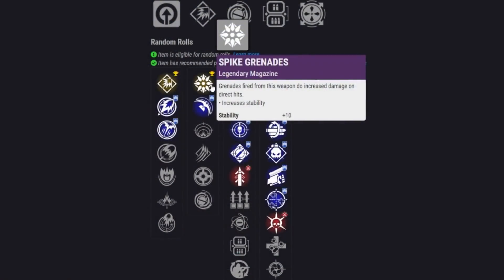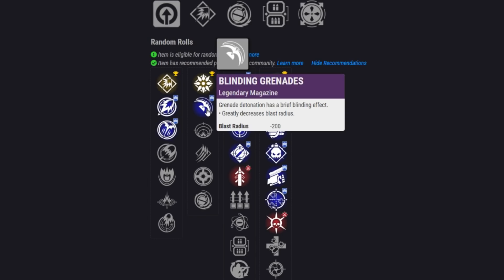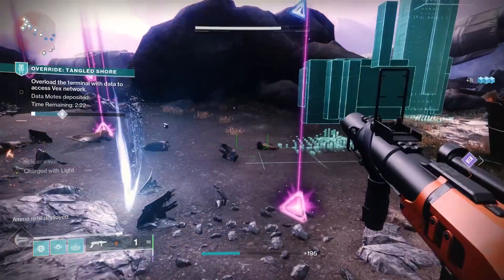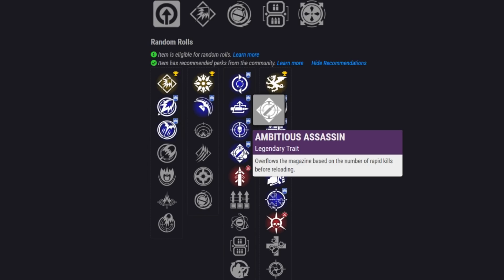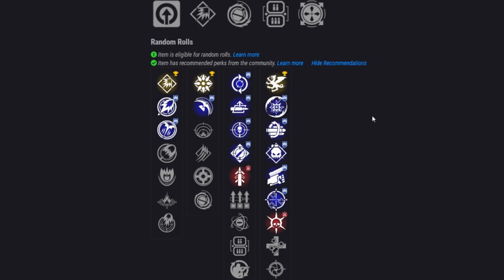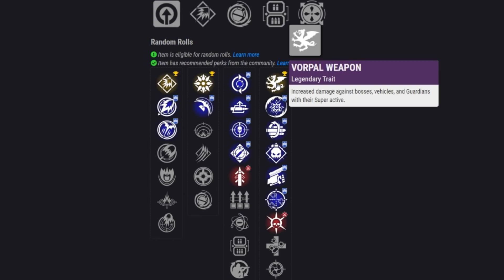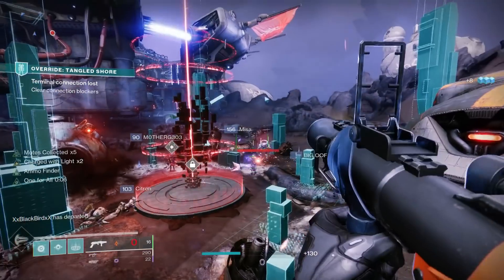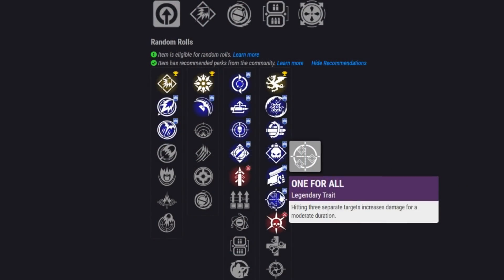For PvE, you absolutely need Spike Grenades to guarantee that damage increase — it really matters. You could go for Blinding Grenades if you're specifically looking for a blinding GL, but Spike Grenades are the main choice. In the first perk slot, Ambitious Assassin is a really fantastic and consistent choice. If I can't get that, it'll be Auto-loading Holster or potentially Feeding Frenzy.